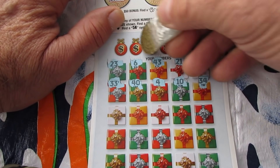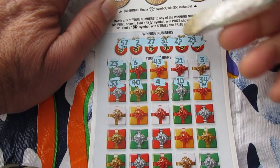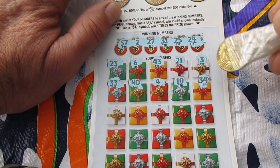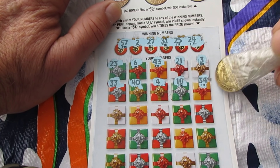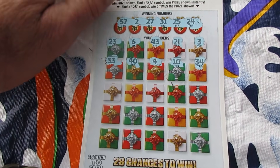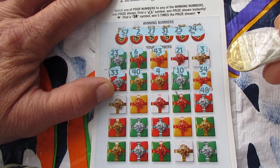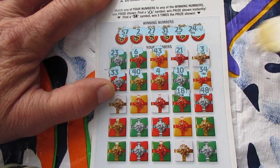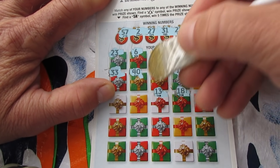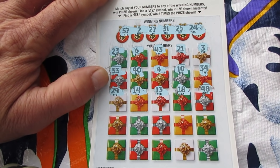57, don't see it. 2, 3 and a 4. Excuse me - 27 nope, 31. 21, 25, 24, 25. Got 23. Still got a little bit of time. 48 - that was on the last ticket, that's why that looks familiar. 18 nope. 13, the old reverse. 14. Wouldn't that be something if these last two tickets in the pack were winners?